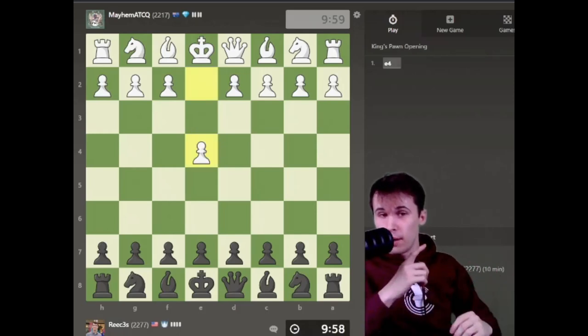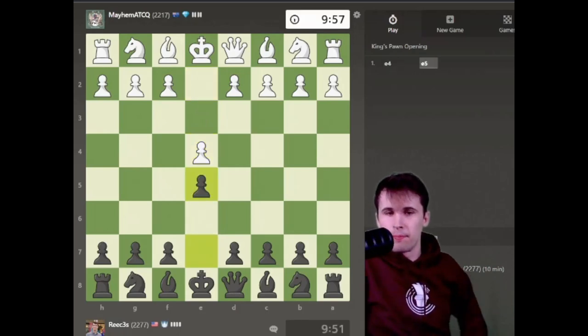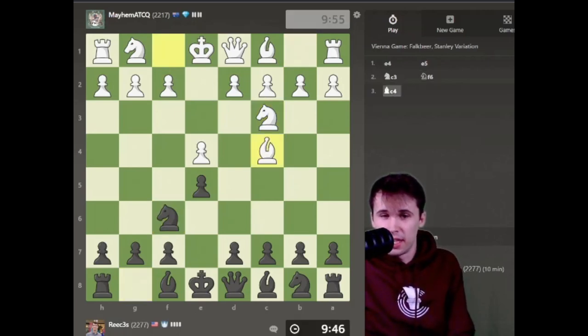Hey everybody, welcome back to the channel. Today we are playing another chess game. Let's go ahead and play e5 here. We're going to start off with a normal opening and let's see what we get. Our opponent is playing the Vienna, a very, very normal chess opening.